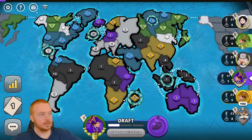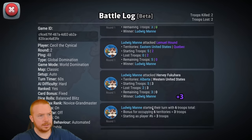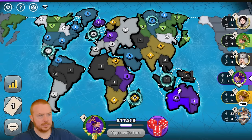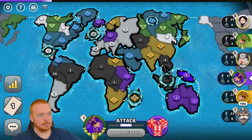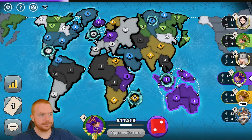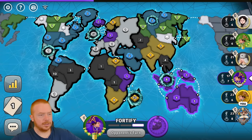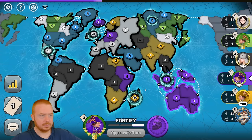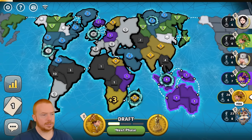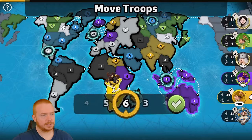Purple has no troops — I hit his two-stack. He's basically killable but he gets Australia immediately. I'm going to take Africa now — I don't even think I'm going to wait. Taking Africa now is the play.